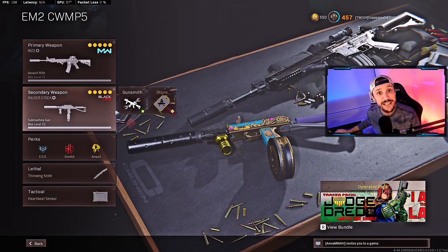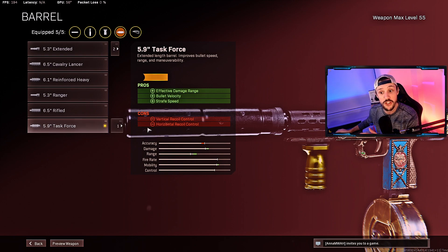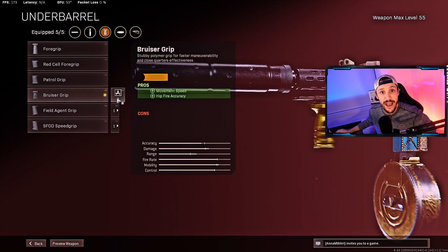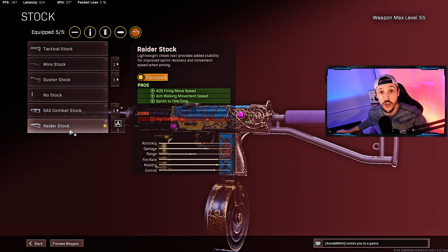For the Mac 10 build, it's a pretty standard Mac 10 / Cold War SMG build. We run Agency Suppressor for sound suppression and damage range. We run the Task Force Barrel, which gives us strafe speed — that ability to move left and right and avoid bullets — plus a lot of damage range. Then Bruiser Grip: a lot of people are running Tiger Team, but you need to stop. Bruiser Grip has the exact same mobility but better hip fire accuracy. For the magazine, you can run the 53-round Drum or the 53-round Fast Mag — no ADS penalty difference, so it doesn't matter which you run. Finally, Raider Stock for sprint-to-fire time, aim walking movement speed, and ADS firing move speed — your strafe speed.